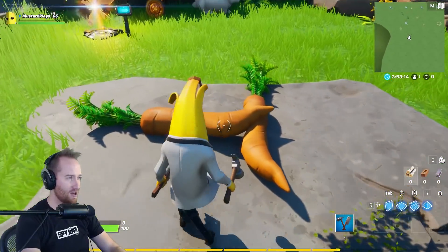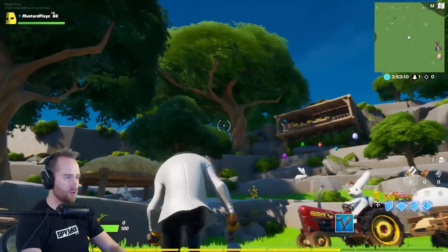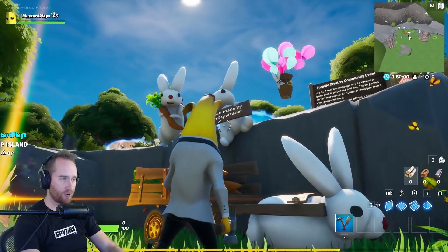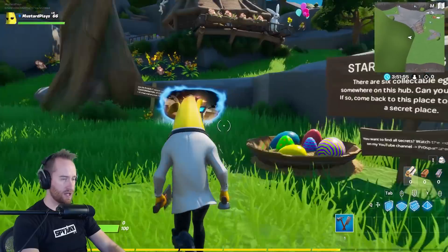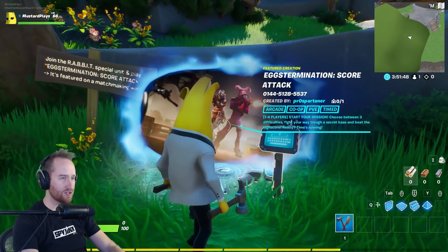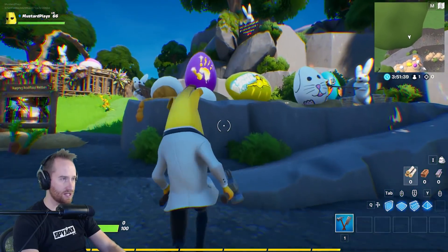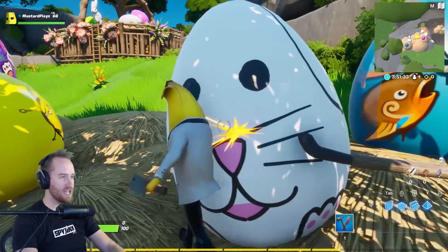Dude, check out these carrots. Oh my gosh, I didn't even know that was a thing in creative mode. Look at this Easter hub. Dude, check out the guy flying up above. Big shout out to ProSpartner for this awesome hub — I'm already in love with it. Let's see what he chose to use as his featured hub here: Egg Extermination Score Attack. These giant eggs — gotta love the Easter eggs.